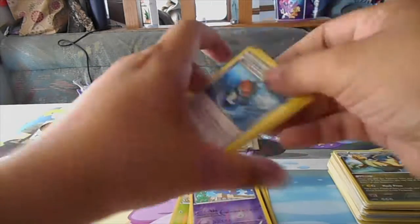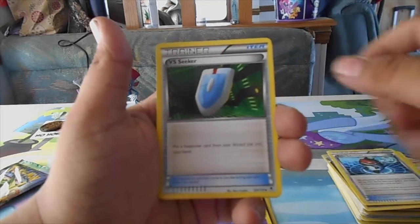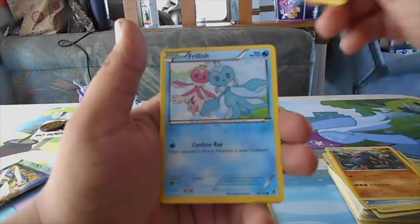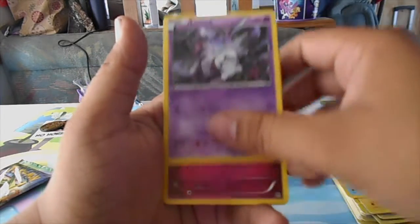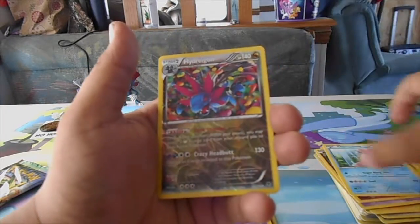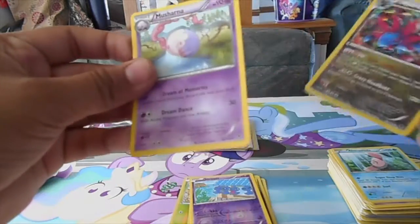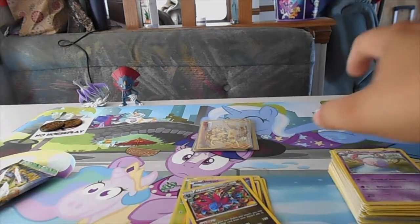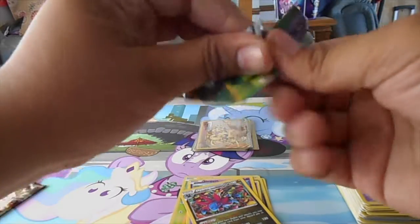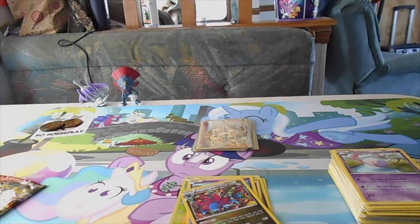Robo Substitute - look at this thing - Versus Seeker, Boldore, Heliolisk, Frillish, Litwick, Diancie, Alolan Marowak, reverse Hydreigon - this guy looks awesome - and Musharna. Once again nothing too spectacular. We've had so many more packs before and gotten a lot more cooler stuff - what's going on?